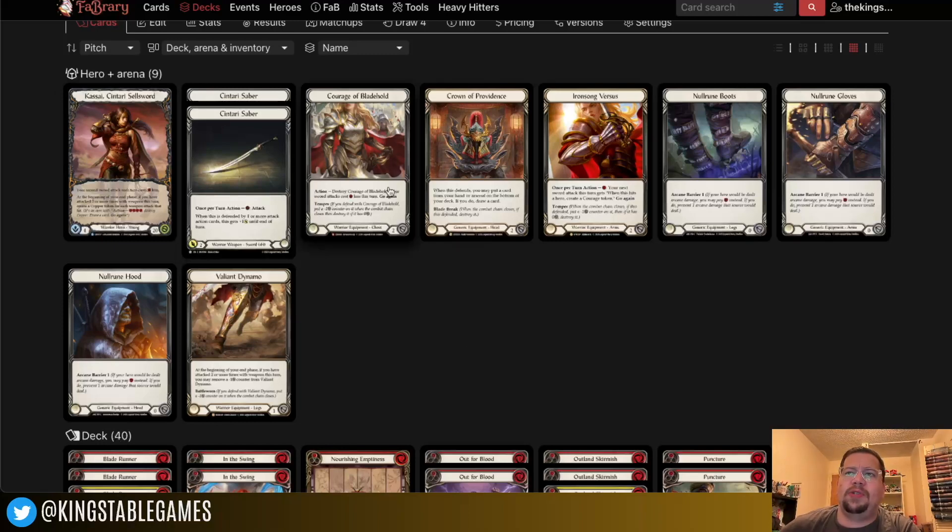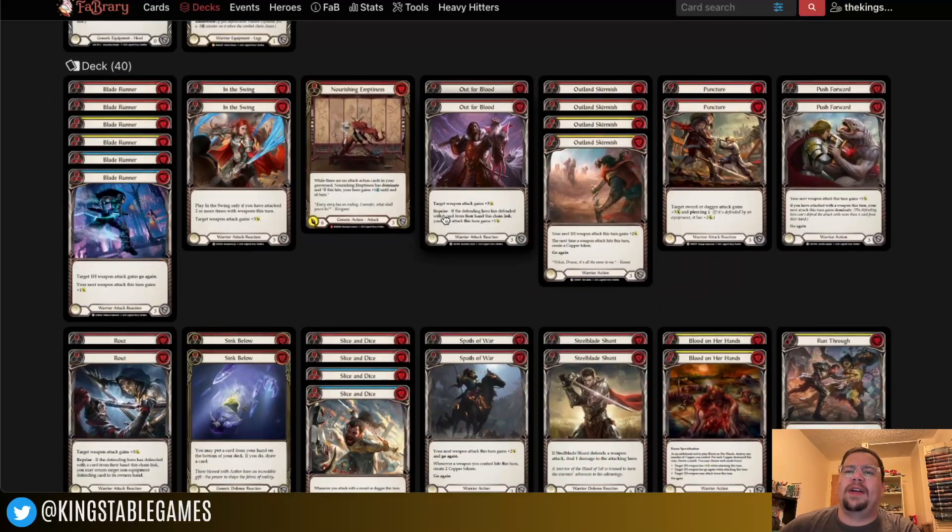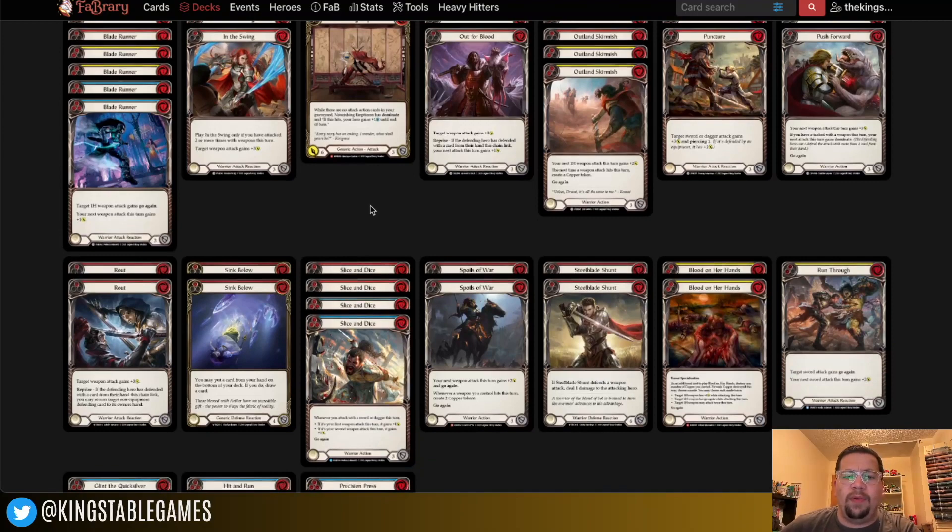This is the equipment I prefer and have most enjoyed running in Kasai. As for the deck, you'll probably see a lot of things that are generally included in Kasai lists — Spoils of War, Blood on Our Hands, Blade Runner for the go again and what it sets up for your second Centauri Saber. I want to talk about a couple of key differences that have led to my performance with this deck. The way I've played Kasai has always felt pretty consistent, but this iteration is the most consistent it has ever been for me.